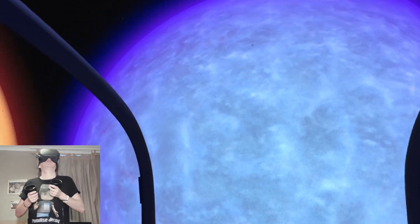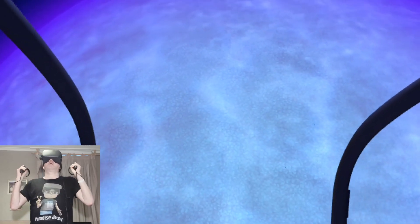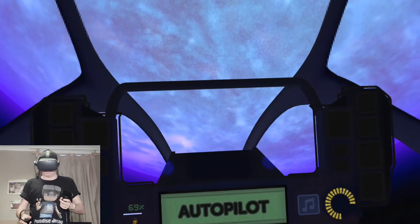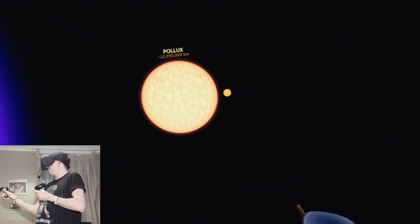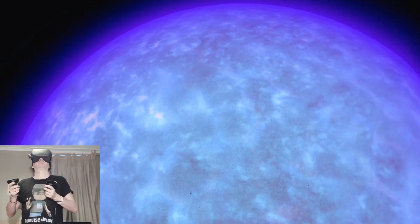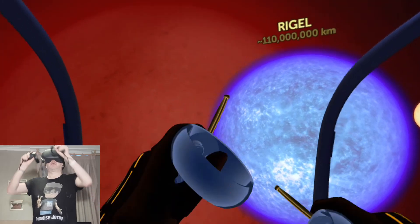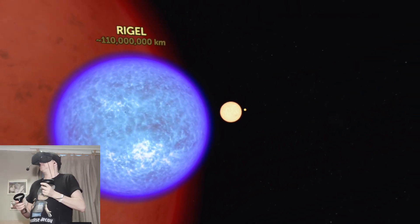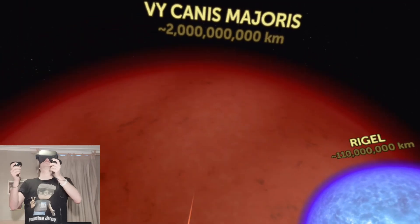Here's Rigel — a Blue Giant star. Blue stars are hotter than orange stars. We get a comparison of different stars compared to our Sun. That's what's so cool about this experience — it really gives you an insight into the size of the objects in our universe. Look at that thing — it's a monster. And that's a red giant, I believe.